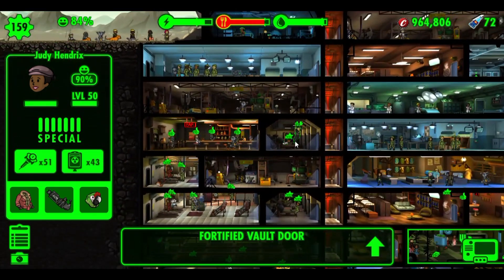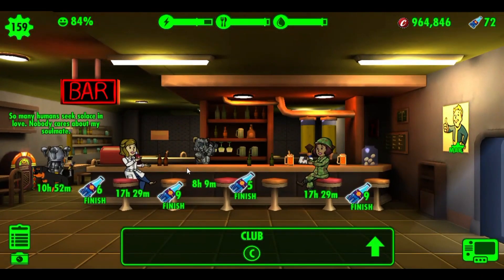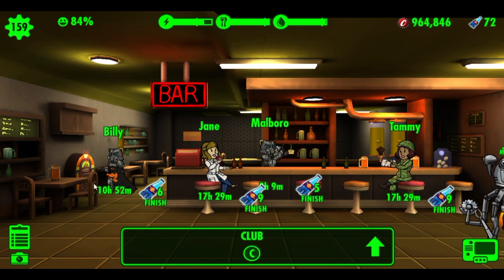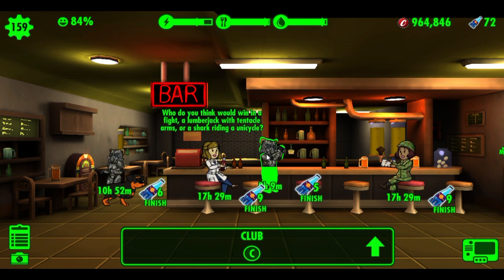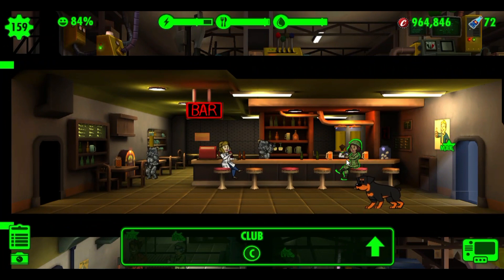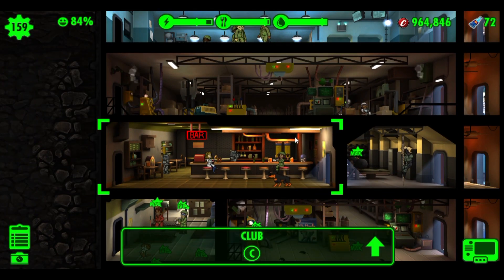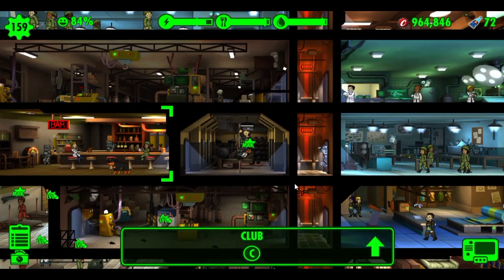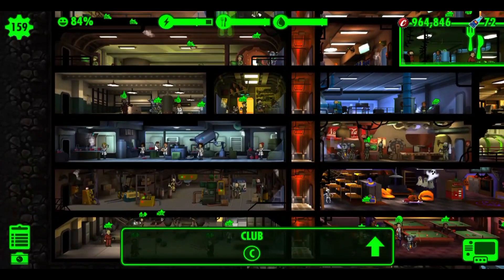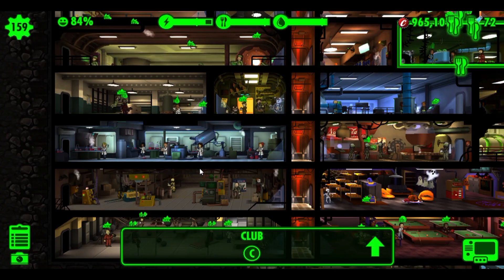Zooming into this little hangout joint — that's Mr. Handy saying silly things, there's a jukebox, Billy's having a dance, and Mel Broman's behind the bar. This room increases charisma. That music just before was the mysterious stranger — let me see if I can find him. There he is! Find the mysterious stranger nine times — and there's all the bottle caps I got from that. That's how you do the mysterious stranger.